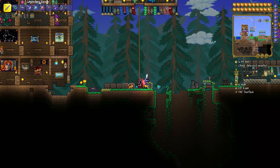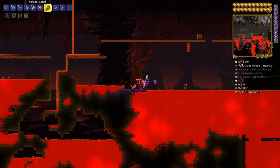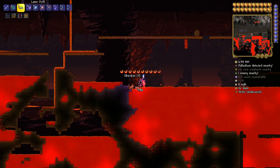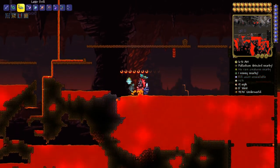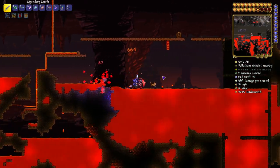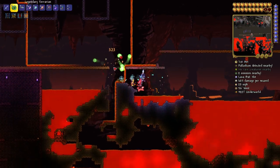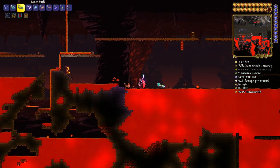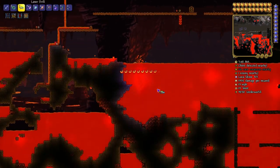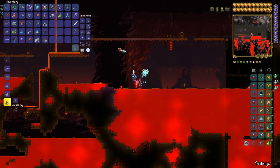To make it lava-proof, it's actually quite easy. Let's get to the underground. You need a little bit of obsidian, and you also need hellstone, which you have to get by going into the lava. You can either get a lava charm — I have a video for that — so you can't damage yourself too fast, or use an obsidian skin potion, which is also very efficient but only lasts about three minutes.